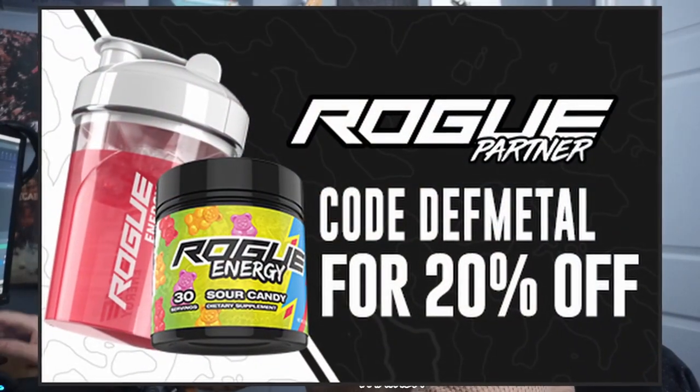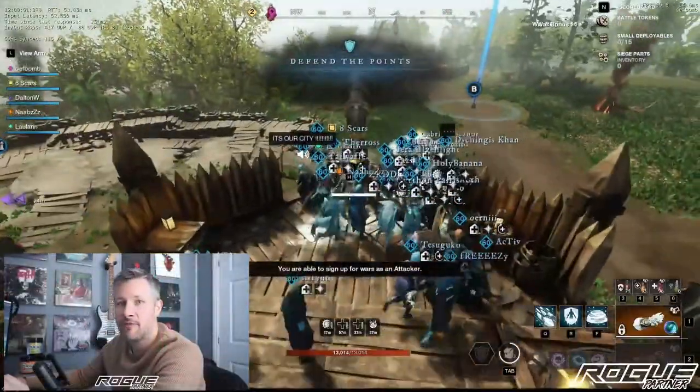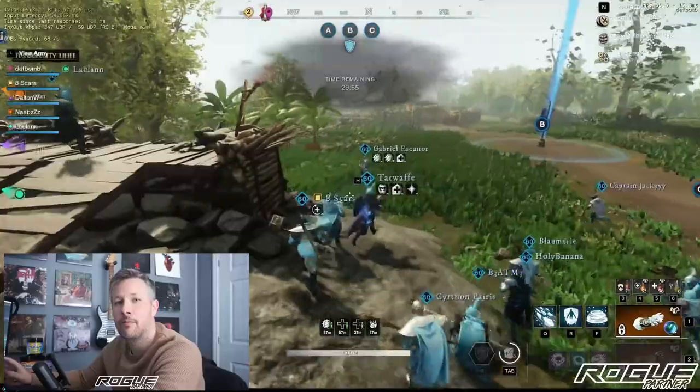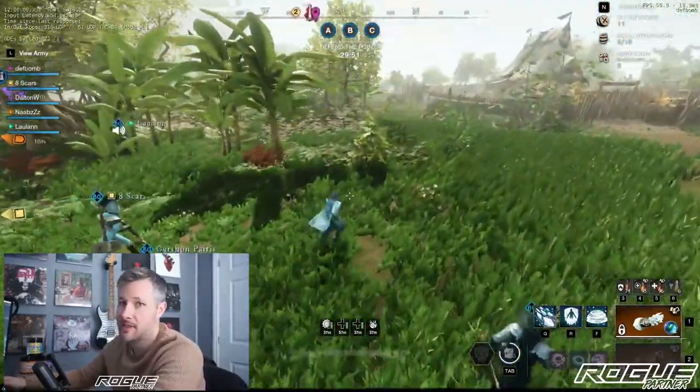Twitch link is in the description below. Make sure you follow the channel so you don't miss one of my live streams where we play New World regularly and we have lots of War Siege content. But this video today I'm just going to go over my IGVG Medium build. We played a company called Purge and had a Zero Death War — 1.3 million top assists — a really good performance.